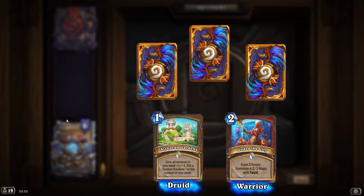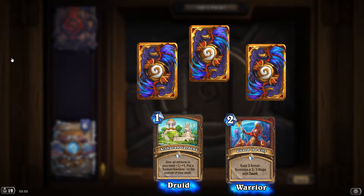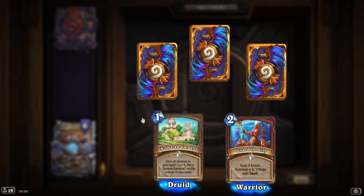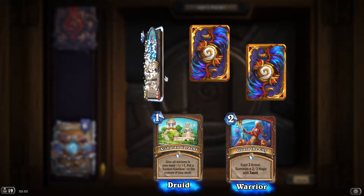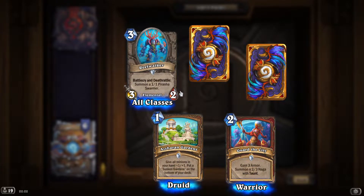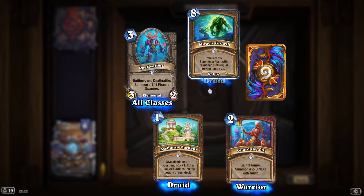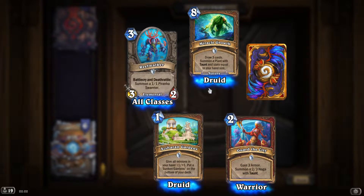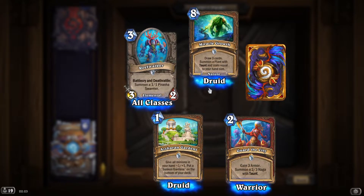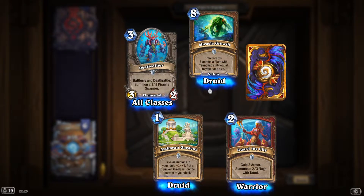I'm gonna mute Discord — there we go. 'Reef Walker', 'Pyrena Swarmer', whatever that is. 'Miracle Grove': draw three cards, summon a plant with taunt and stats equal to your hand size. That could be really good!